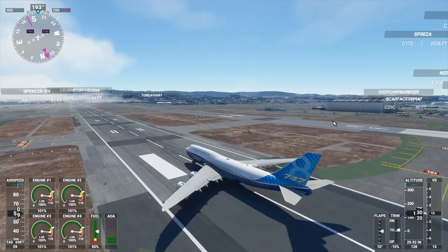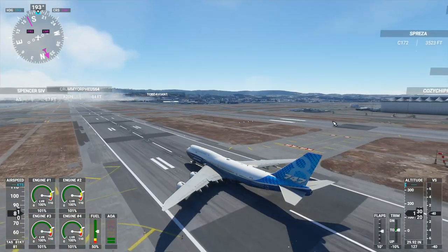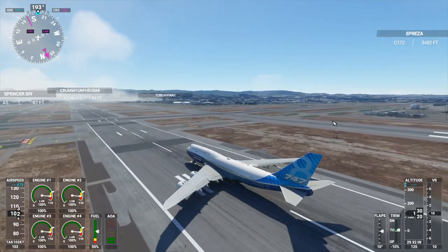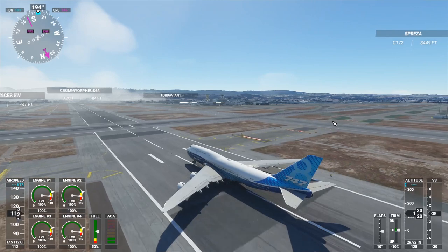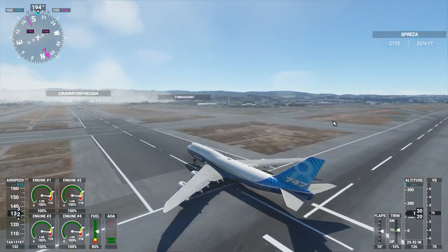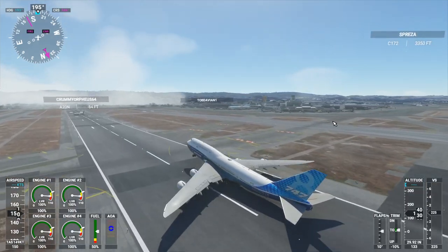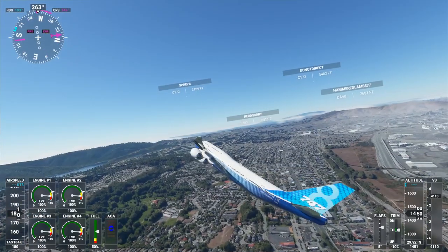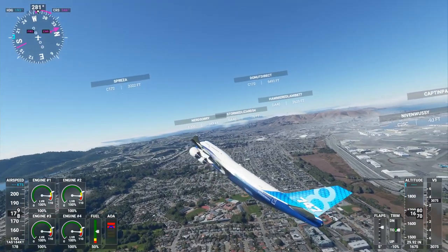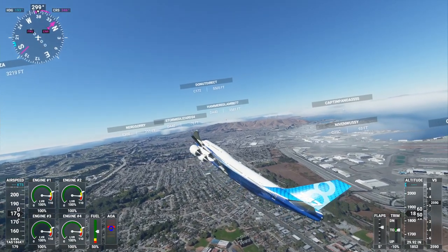Hello everyone and welcome back to Flight Sim 2020. In a recent live stream, somebody asked me to fly the 747 under the Golden Gate Bridge. The result was interesting enough to post to YouTube — you'll see what I mean after the second try. I did two tries and this is a live stream recording so the quality is a little bit low unfortunately. This was actually my first flight with the 747 in the game. Anyway, here is my original commentary from the attempts.